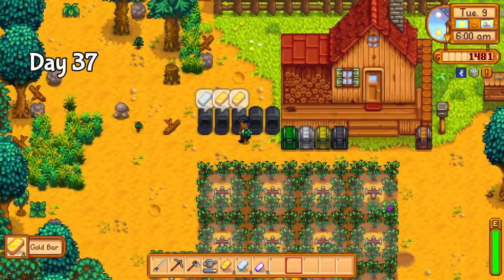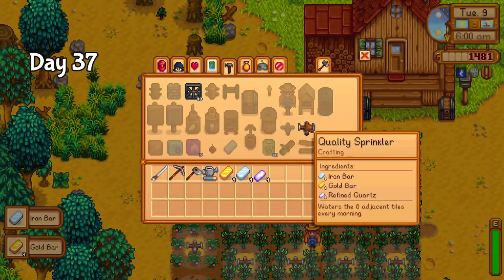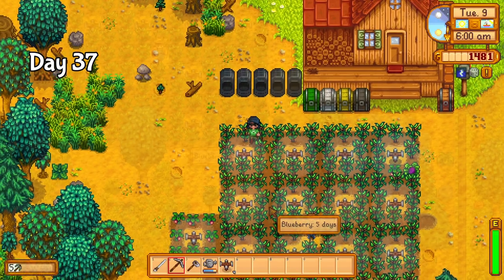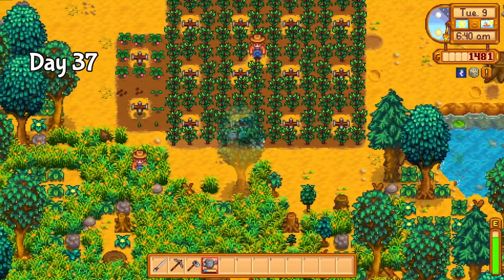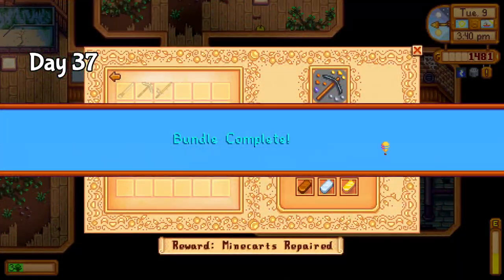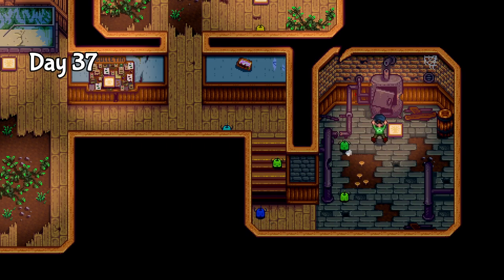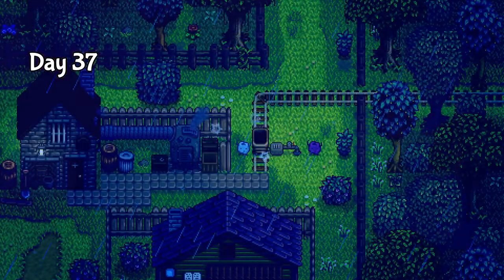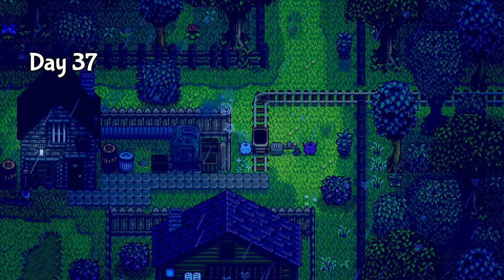Seeing the sprinklers at work the morning of day 37 was one of the most beautiful sights I've ever seen. I finished the last few sprinklers and watered the final few crops by hand for the last time. Riding the incredible high of farm automation, I completed the entire boiler room in one go. I'd had most of the resources for a while, but finally completing the bundles unlocks minecarts — one of the most useful modes of transportation in the game. This has been one of the most productive days so far.